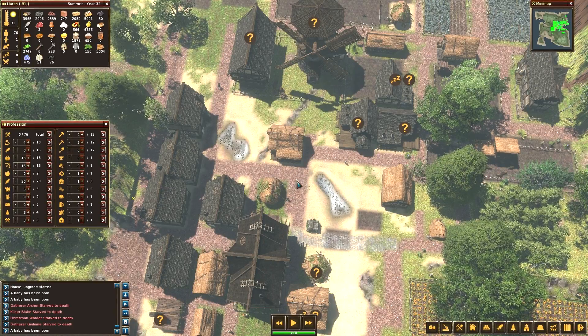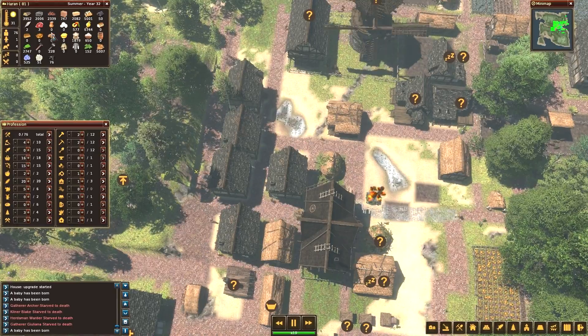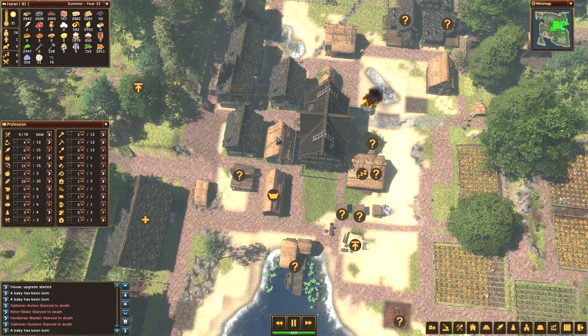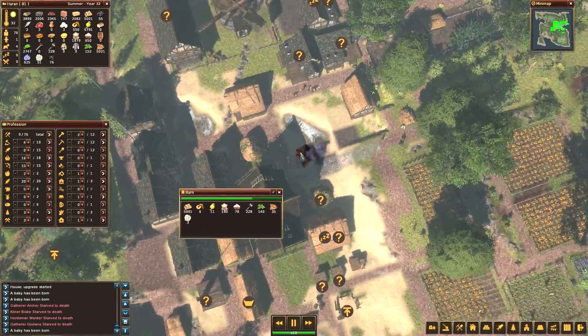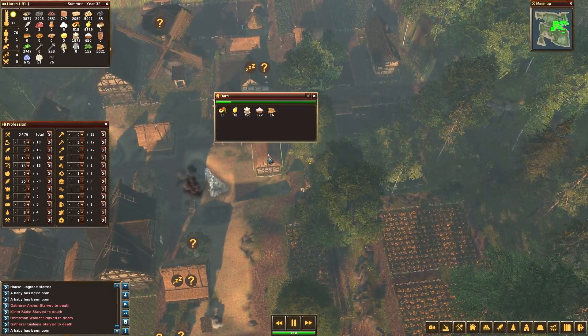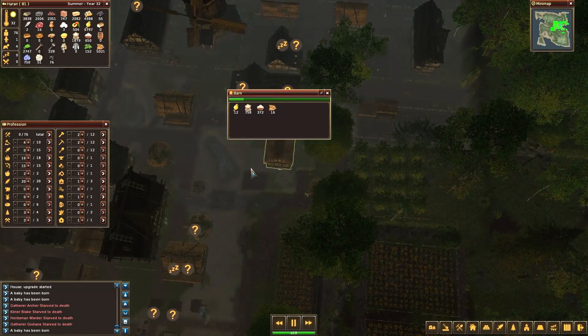Hello and welcome back to Life is Feudal: Forest Village. Last time we lost a bunch of people to starvation even though we have thousands of food. Why is that? Well, because they only go to one barn apparently. They're just not able to go to another barn and grab stuff, even though there's food at other barns like this one here. There's a little bit of food. A little frustrating on that end.